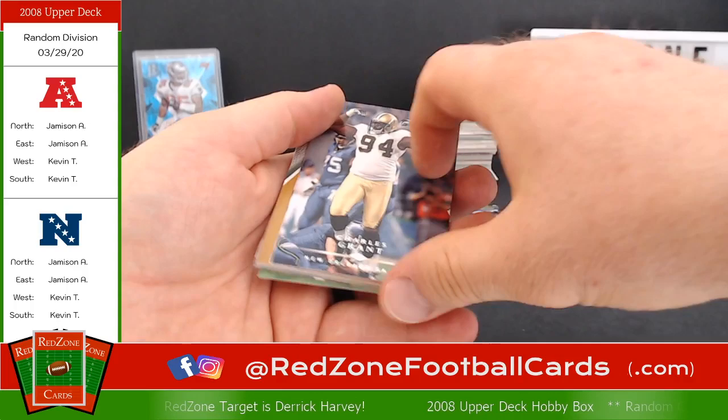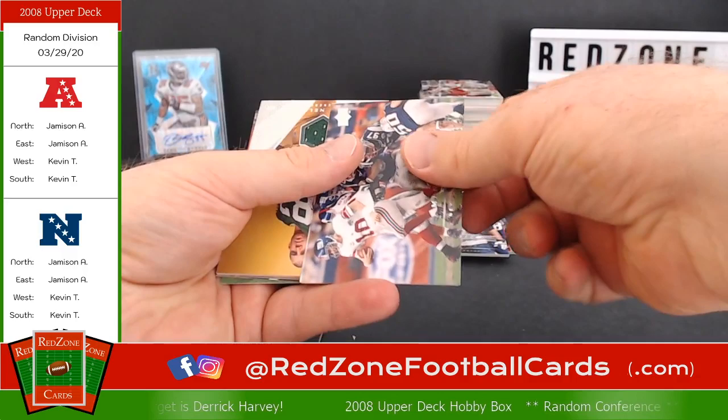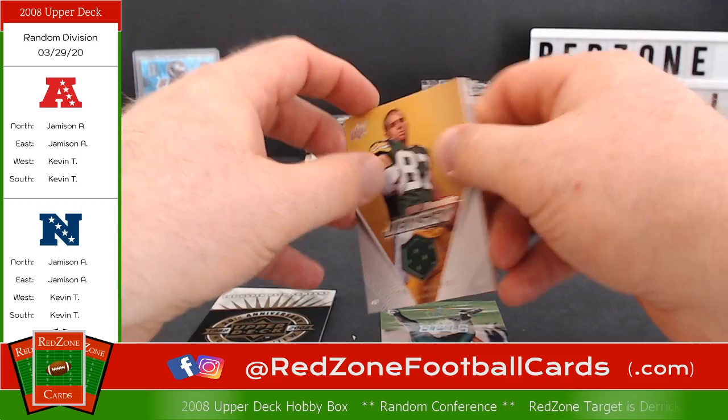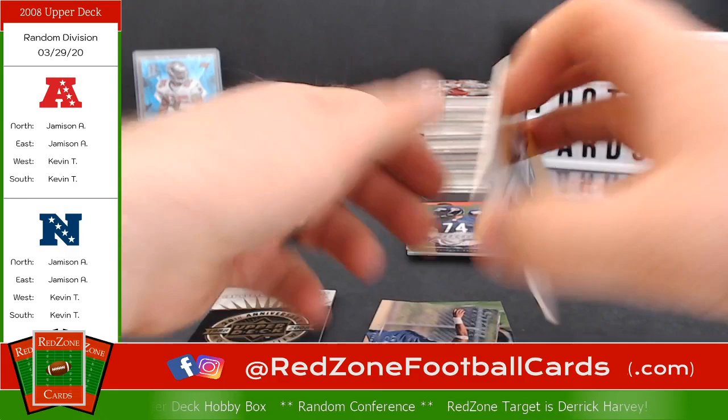Brandon Lloyd, TJ Hackett, Eli Manning — oh, there's our other jersey. Nick Harper. Looks like Jordy Nelson — well that's perfect, we got the Brett Favre and we got Jordy Nelson, one of his favorite targets.